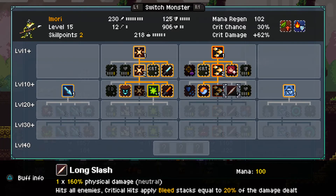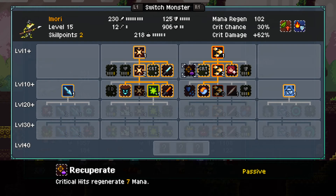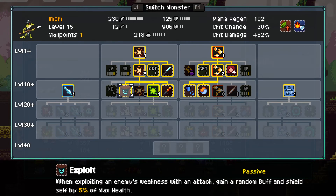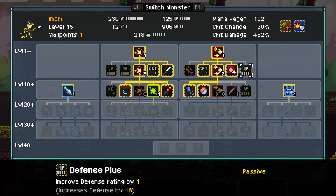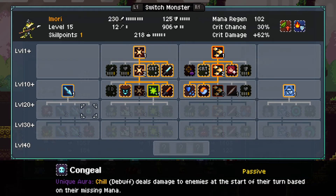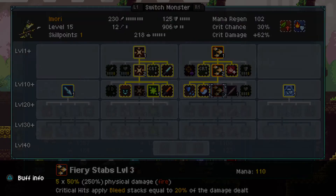You don't have any area effect attacks right now, although it is physical. Is your crit high enough? 30% — that's pretty high. You should have Defense Proc. I think any and all procs are always good. We would want to up your defense. What would we want here on top of that? We could give you more defense — that wouldn't be a terrible idea. You might want to get the next rank of Fiery Stabs — that's kind of our big attack.